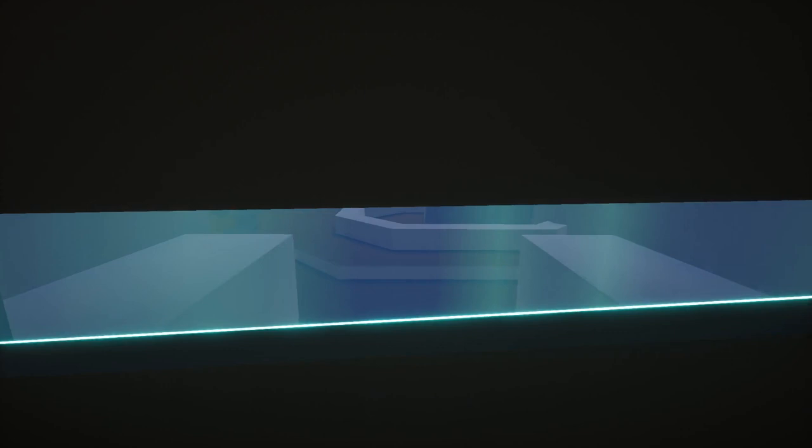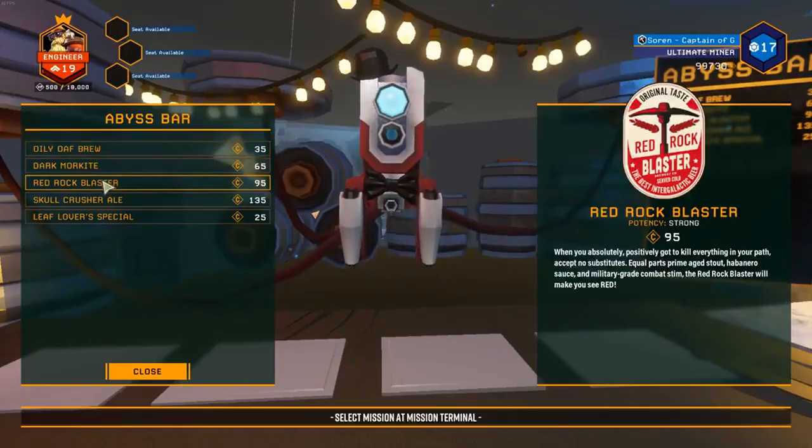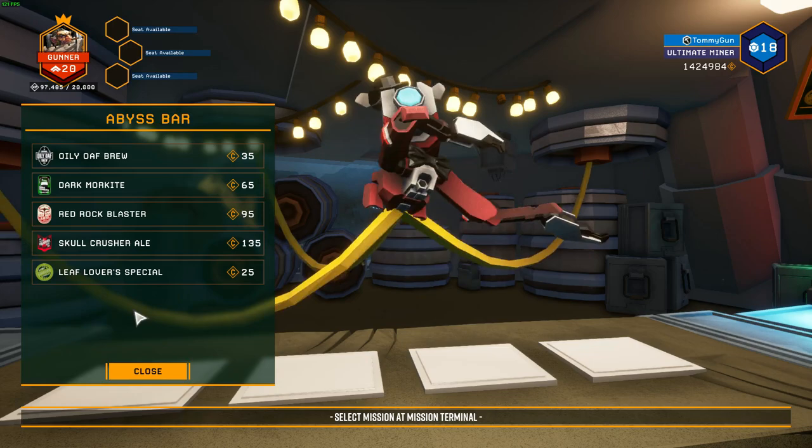Some of you may already know this, but the Abyss Bar was originally going to be located at the upper level of the space rig. Later on, they moved it downstairs in places where the armor station used to be. Then we received a teaser of what the Abyss Bar will be like on Twitter, and finally, on update 17, the first public iteration of the Abyss Bar is out.